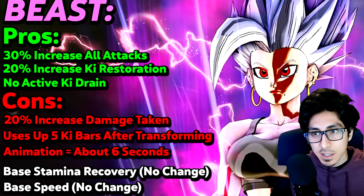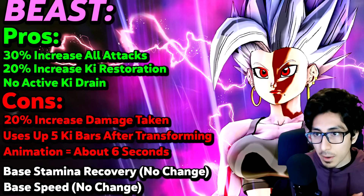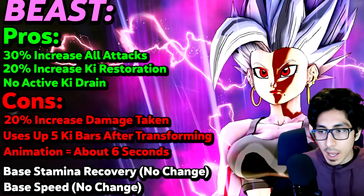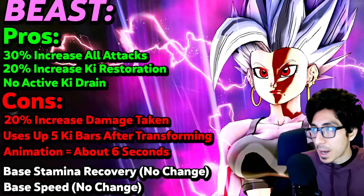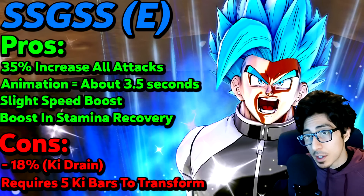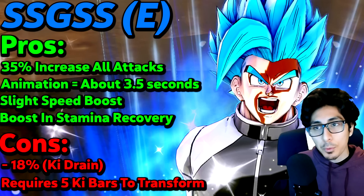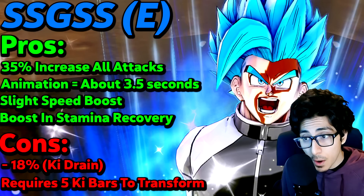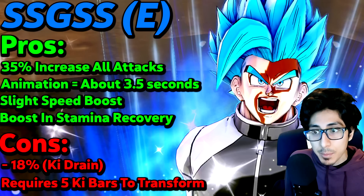This is kind of a neutral thing — it doesn't hurt or help this Awoken skill — but there's no change in stamina recovery and no change in speed. So stamina and speed are just the same. Comparing it to Super Saiyan Blue Evolution: against Beast's 30% increase in all attack damage, SSBE gets an extra 5% for 35% increase. The SSBE animation lasts about three seconds — half the amount Beast takes. You do get a slight boost in speed, which is at least a plus, and you also get a boost in stamina recovery as well.